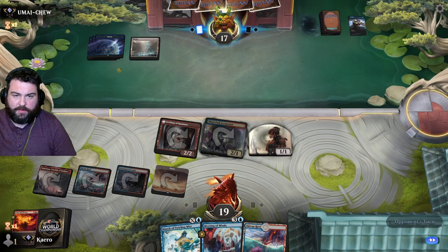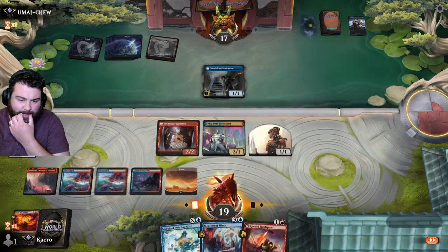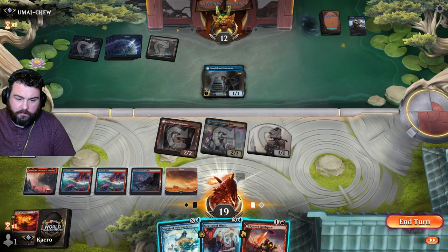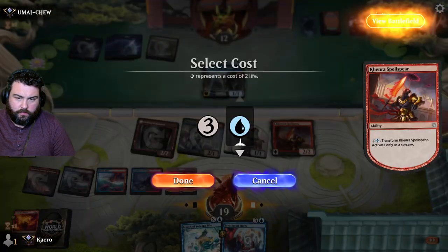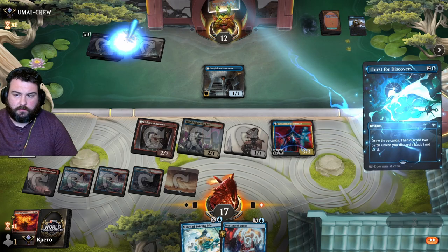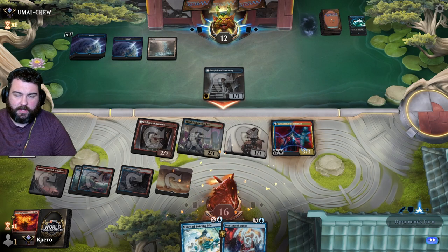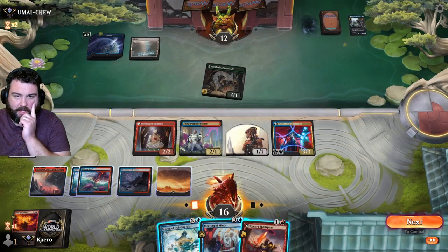We'll Stoke the Flames on the red — now they're tapped out and the Djinn goes away. Get them with the Convoke, see if they have a Tolarian Terror or another Djinn. Stowaway. Let's let them block whatever they want. We'll just transform Kenra Spell Spear now. We have our Gitaxian Spell Stalker — trample, 3/3, ward 2, double Prowess. We've got a token, a Third Path Iconoclast. They're going to get the loot by hitting us, but we've got Meeting of Minds and March of Swirling Mist.